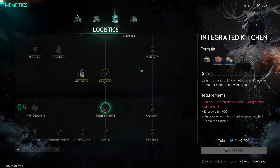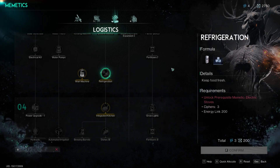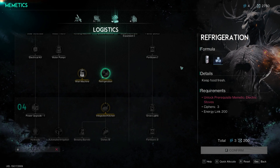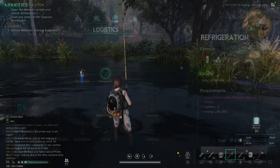Additionally, the refrigeration perk must be unlocked to access the caviar recipe. To craft one caviar, players need three roe, which can be acquired through fishing.